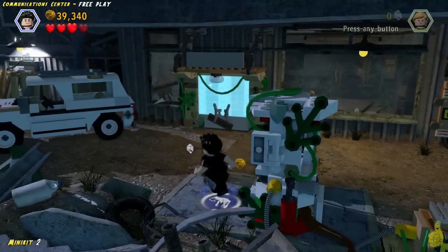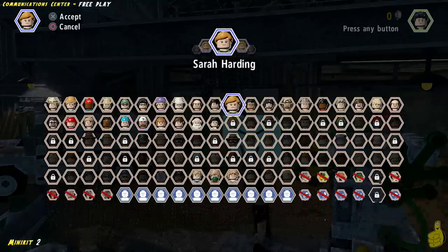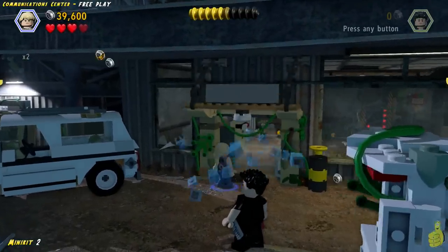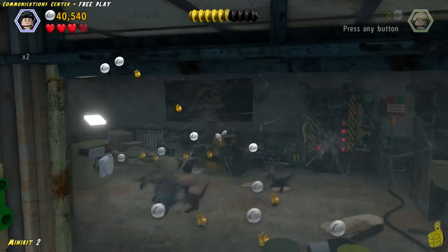We tried to access the gas pump, got attacked by the Raptor, and now we have to get our scream on and break the glass because we need to turn on the power to the pump. Once we do that, we can go ahead and pump it up.